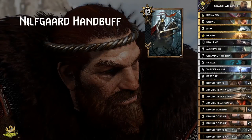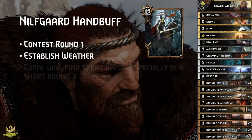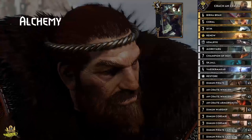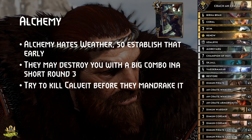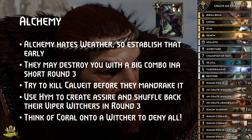Nilfgaard Handbuff matchup: Try to contest round 1 and establish weather to have a chance against their big units. Coral will find great value in this matchup, and the shorter the round, the more impact she has. Heim into Peter can give you another reset as well. Alchemy matchup: Alchemy hits weather so establish that early and push round 1. Since all your cards deal damage, Viper Witchers won't be able to unleash their full potential. Their biggest chance is to finish you off with a big combo in a shorter round 3, so try to kill off the Katakan before Mandrake hits, and use Heim to create their Assire and shuffle back 2 Viper Witchers so their ointments don't have targets. If they play Gaunter, you can use Coral to deny its resurrection — which is doubly sweet when it was buffed up with Margarita Laux-Antille before.